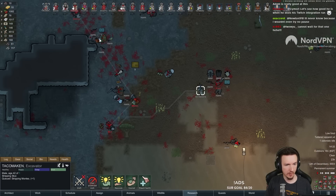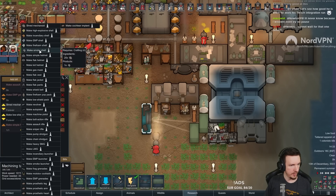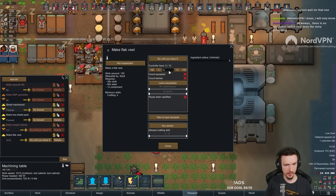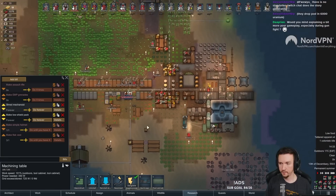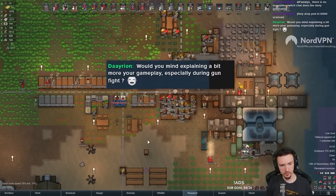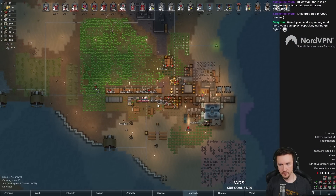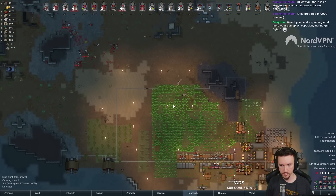Okay, I thought I set that up last stream, apparently not. Make flak vest, x is 1, 51% or better, normal or better, and Bossy. There we go. So I need a bit more — your gameplay especially during gunfights.